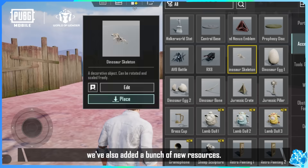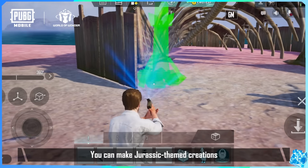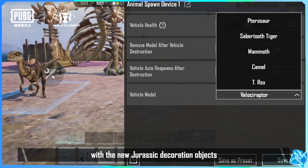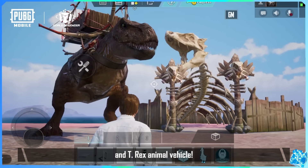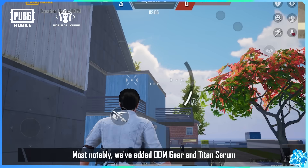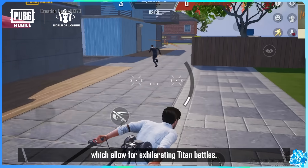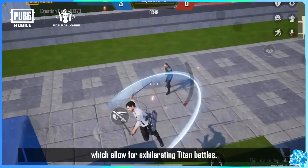In this update, we've also added a bunch of new resources. You can make Jurassic-themed creations with the new Jurassic Decoration Objects and T-Rex Animal Vehicle. Additionally, we added Steampunk Frontiers Train and Railway. Most notably, we've added ODM Gear and Titan Serum, which allow for exhilarating Titan Battles.